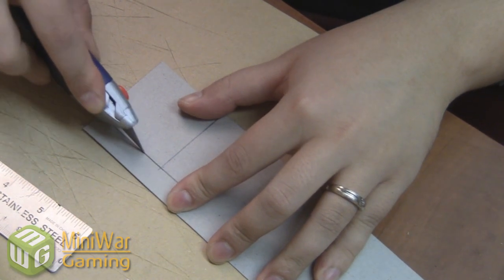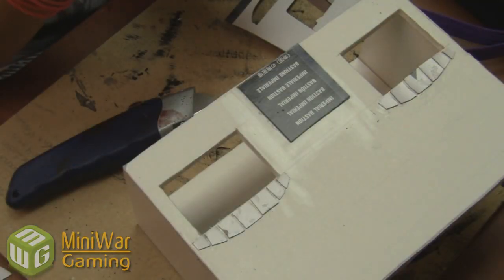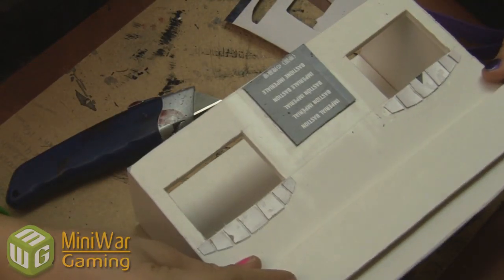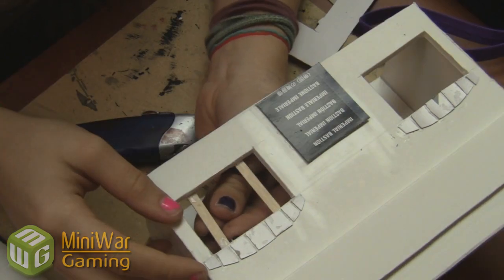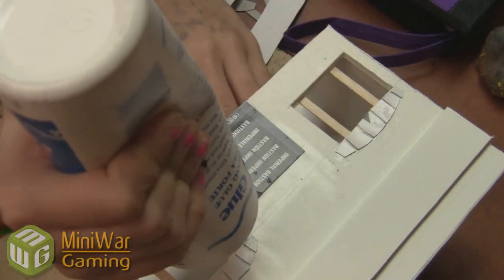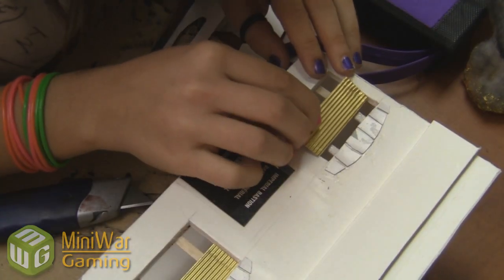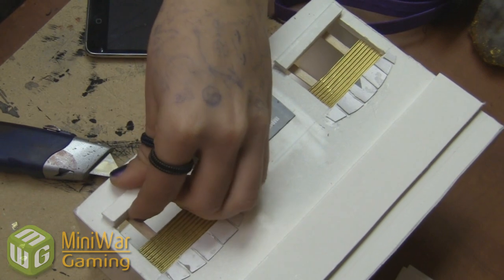Cutting out the door now. There are no exact measurements with this project, although the storage just happens to be five centimeters by five centimeters. Now for the header — glue that on. We've broken some popsicle sticks and we're gluing them in behind the windows. Here we have some craft paper, much like corrugated cardboard but a little bit smaller. We're going to be gluing it on to the tops of the windows, on top of the popsicle sticks, because those are steel shutters — steel blinds that come down.